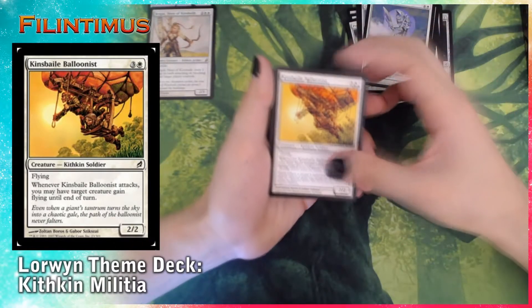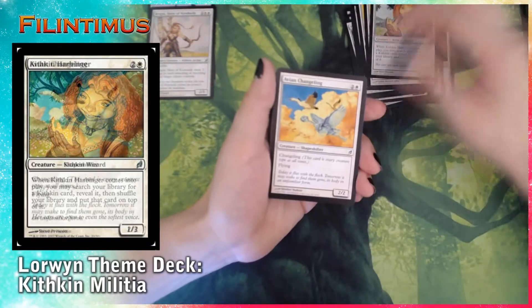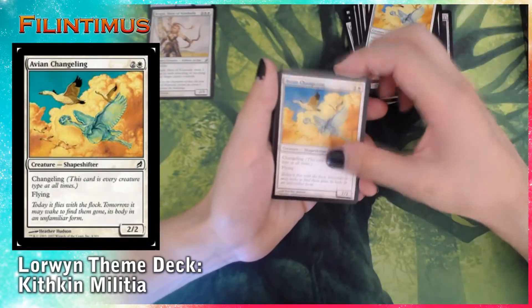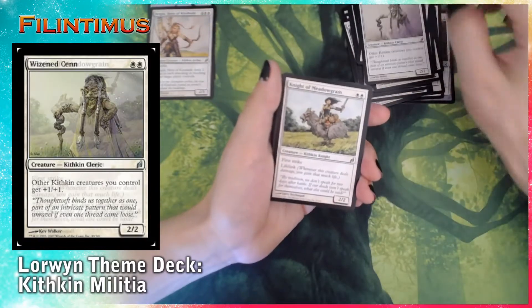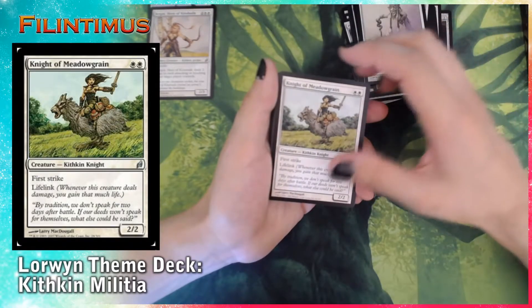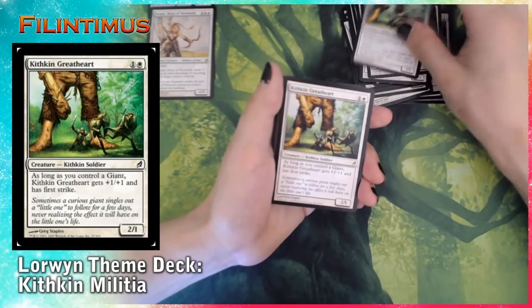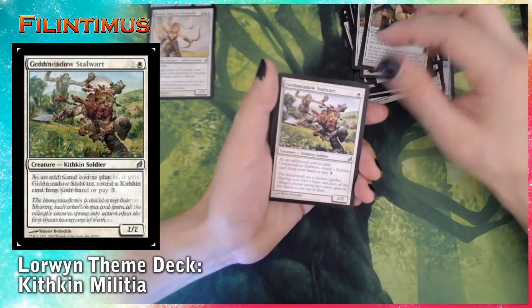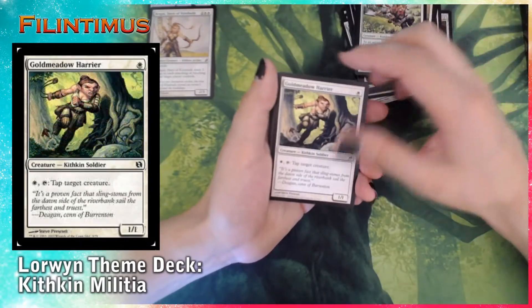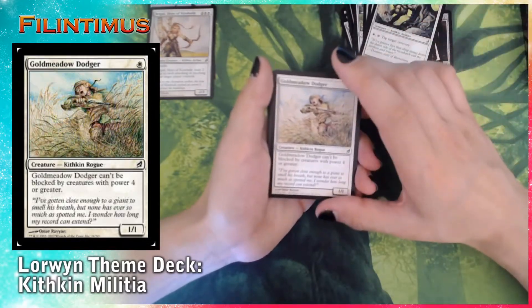We have Kinsbaile Balloonist — two of them, Kithkin Harbinger, Evening Changeling — two of them, Wizened Cenn — two of them, Knights of Meadowgrain, Kithkin Greatheart — two of them, Plains — four of them, Sand's Hare, Goldmeadow Stalwart, Goldmeadow Harrier — three of them, and Goldmeadow Dodger.